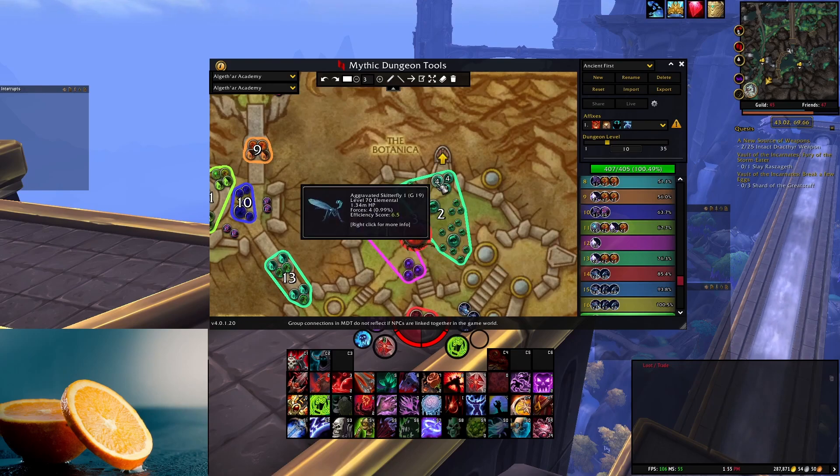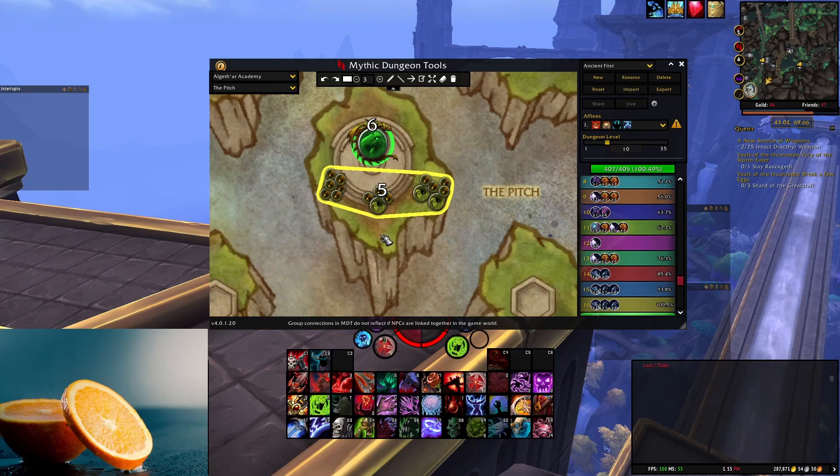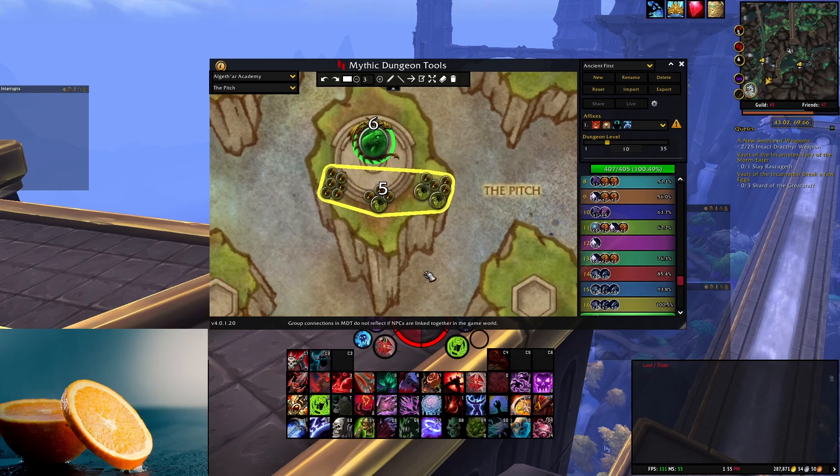Basically, you pull this whole room first, then you go to Croft. I have all of these highlighted at once, mainly because you're going to be pulling it all anyway. Once you kill these eagles, then you're going to be killing this group of eagles, then this group of eagles, and then the second boss.